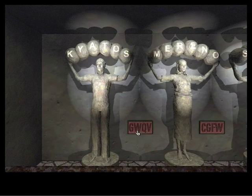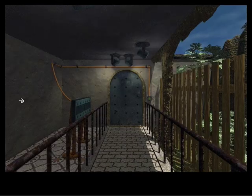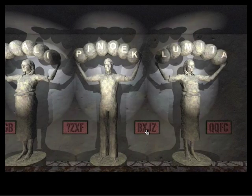This first one here says G, W, Q, V. This is C, G, F, W. X, V, G, B, question mark, Z, X, F. And then we get B, X, J, Z, and Q, Q, F, C.